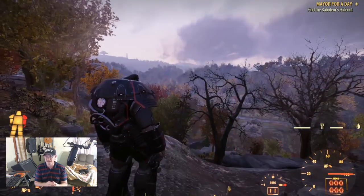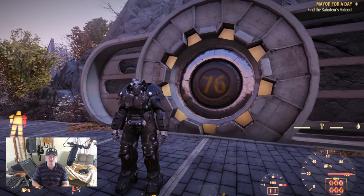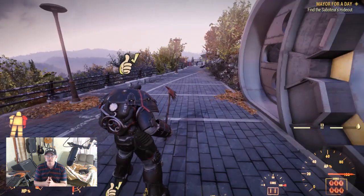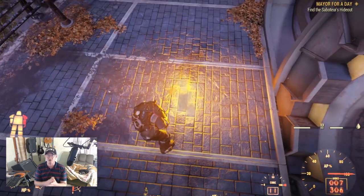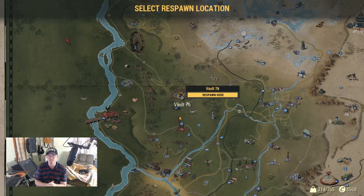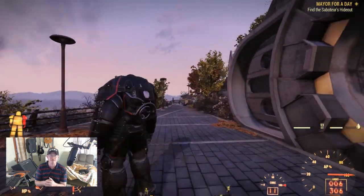We're right in front of Vault 76 and we're ready to do a crash test on this. Ideally I should also have carry weight, but I also need to be able to run a little bit faster, and sprint speed should take up less AP — less action points. So we just murdered ourselves — let's go ahead and respawn. What I should be able to do now with the tesla coil and my calibrated legs is fly around like Peter freaking Pan, run faster, and run longer.